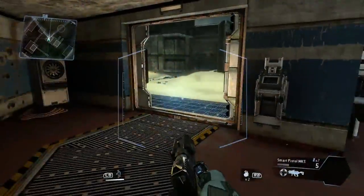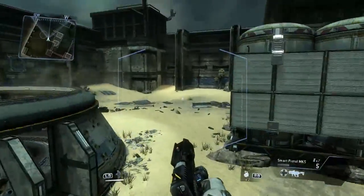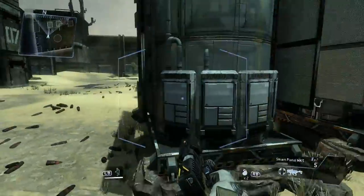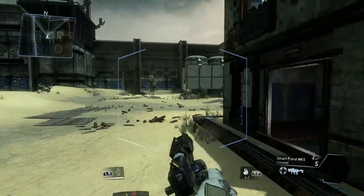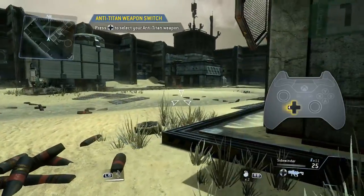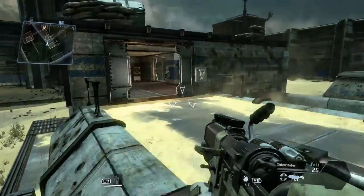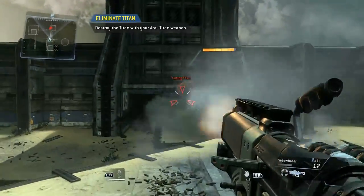Minimal damage sustained during live fire exercise. Well done. Combat scenario initialized. Hostile Titanfall imminent. Titans will not take substantial damage from small arms fire. Switch to your anti-Titan weapon. Destroy the Titan with your anti-Titan weapon.